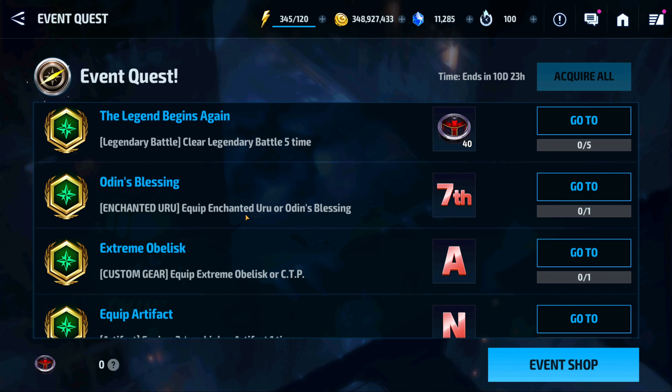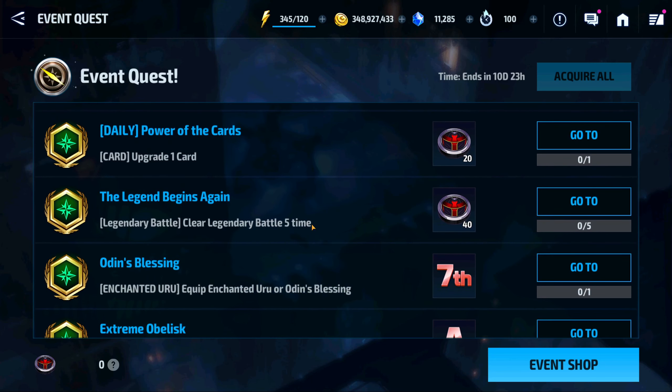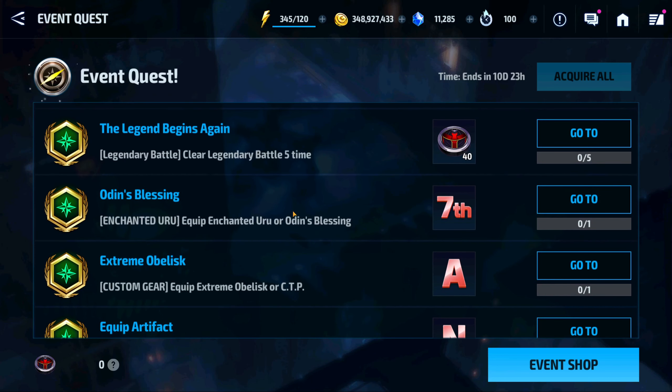Those are pretty easy to do. Equip enchanted Uru or Odin's Blessing — that's pretty easy, especially since it's Uru or Odin's Blessing. They want you to clear a legendary battle five times, so you can do that. And these are the daily ones now.